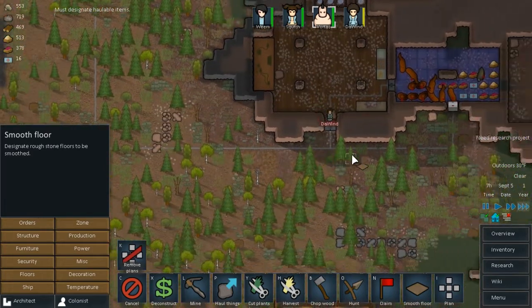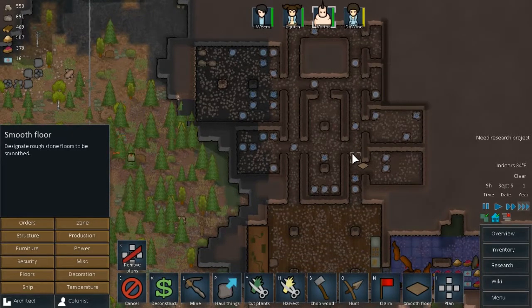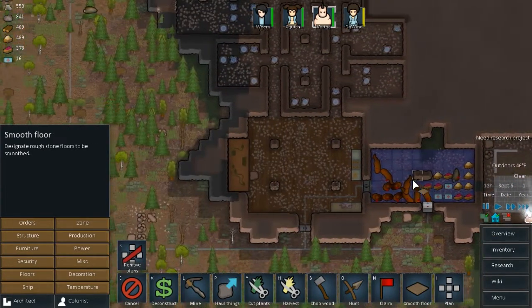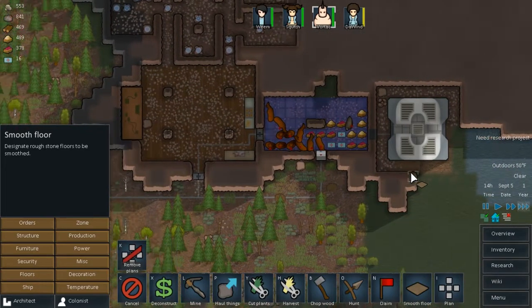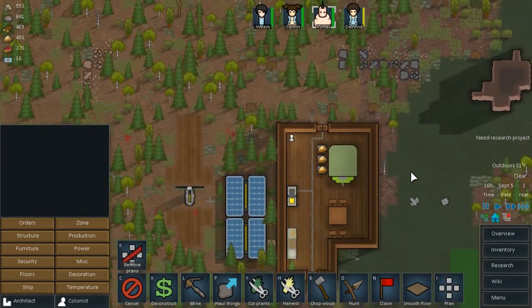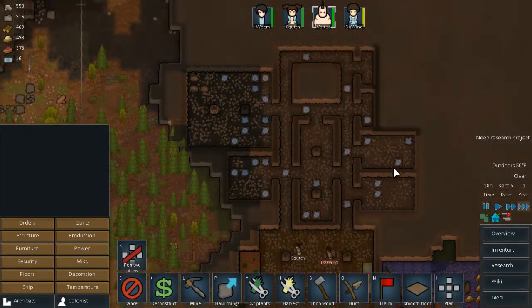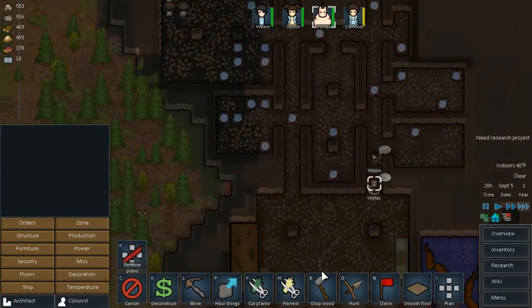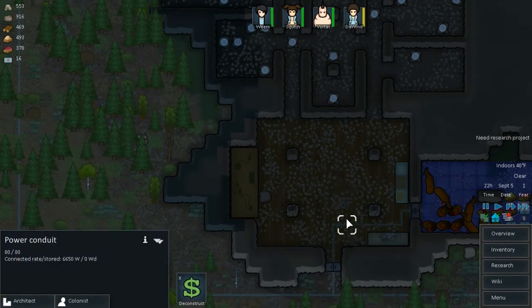I'm going to give them the order to haul things. They need to get rid of all of these rocks. The smoothing order I gave them before is done but all this debris is still there - putting down floors didn't get rid of it. I don't know how to make them sweep up to make things look nice. There's steel sitting in that wall, so at least we can get some now. Geothermal is going up - that's awesome. We are flush with energy.